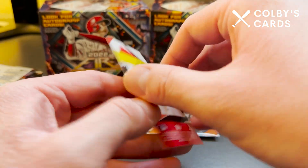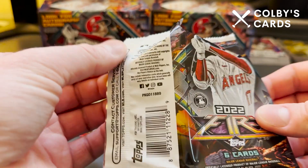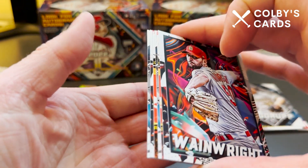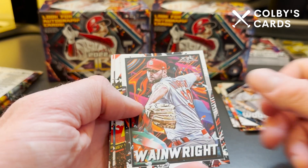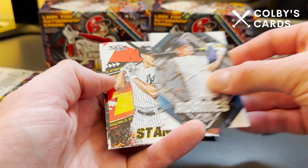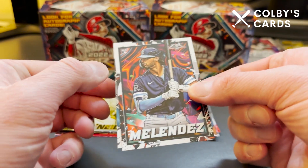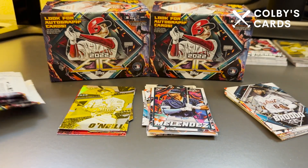This is actually my first Wander Franco numbered rookie card. I do have plenty of other Wanders but haven't pulled any numbered rookies yet, so that's pretty cool. We also have Brandon Woodruff, Tristan McKenzie, and a Tyler O'Neill gold minted card out of that pack. Wander Franco is obviously still a well above-average player — he didn't quite have the year everyone was hoping for, plagued by injuries, but hopefully he comes back strong next year.